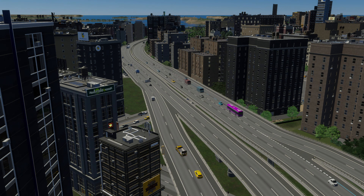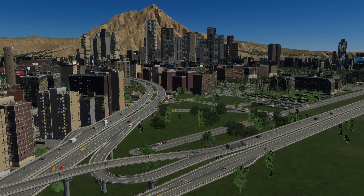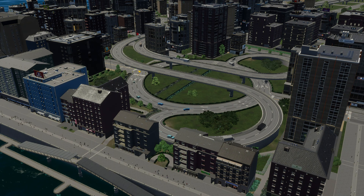Tip two is to try running highways through or around your city. By having it running through or around your city with a few connections here and there, you are again going to really help disperse traffic more evenly, helping them get to their destinations faster.